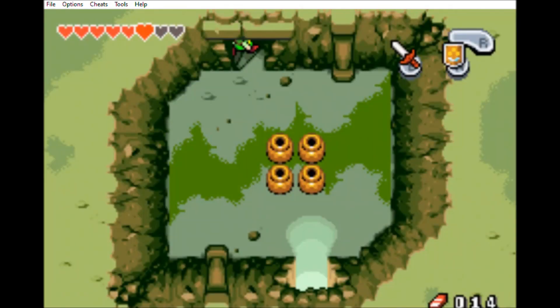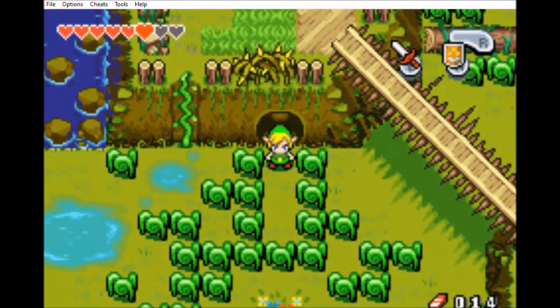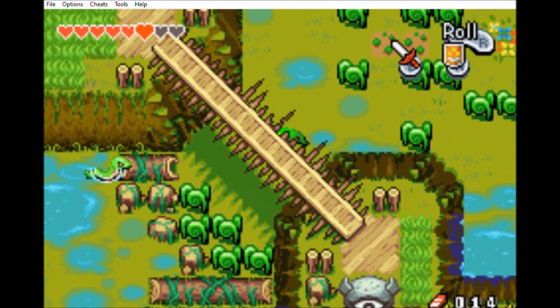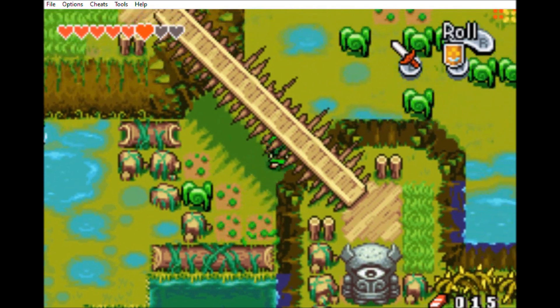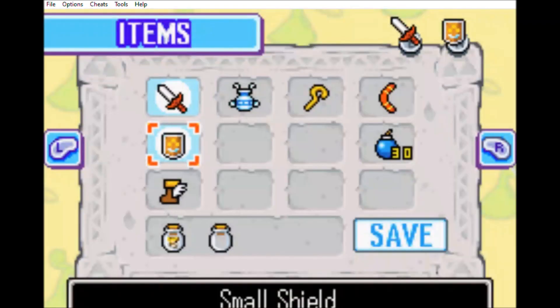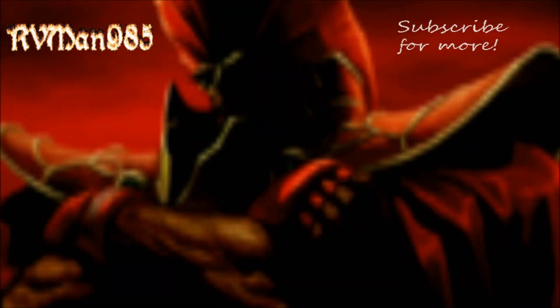There are some things we need to get before we proceed through Castor Wilds. I know this is a short part, and I know this is a short episode — sorry about that, folks! But we are going to finish the rest of Castor Wilds and the Fortress of Winds in the next episode of the RV Man LP Exhibitions. Till then, this is RV Man 985 — I will see you all next time! It's going to be a long part because the entirety of the Fortress of Winds is going to be in the next episode, so deal with that! Sorry this is a short part — peace out!